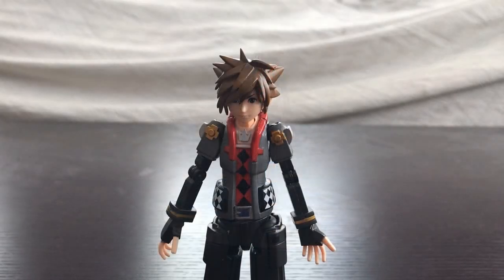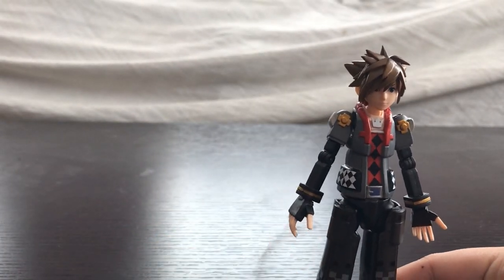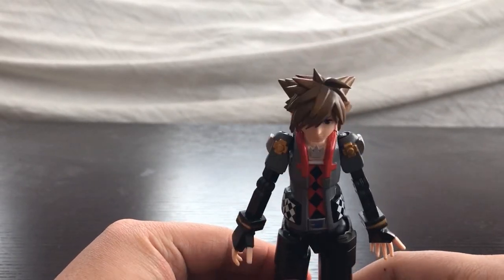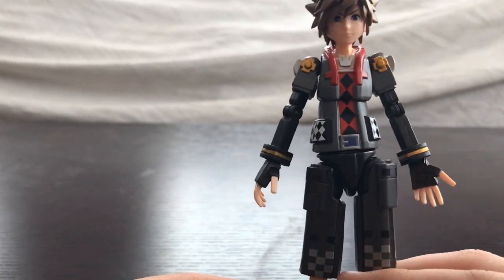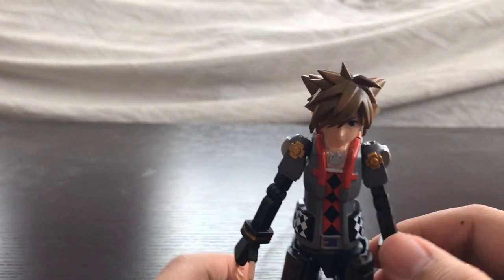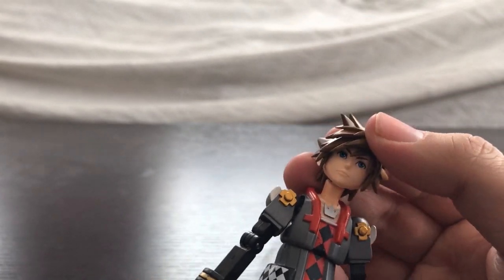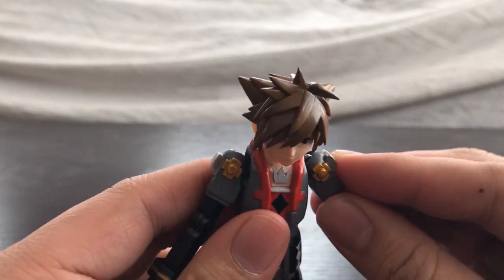Now let's look at the actual Sora figure. When he goes to the Toy Story Toy Box world, he becomes an action figure, so he has a wooden, nutcracker-ish design. The paint application is pretty good — I love the shade of gray and black with little pops of red. The head sculpt looks great; you can spin his head around and move it up and down. I nearly decapitated Sora live on camera, but his head can't actually fall off.